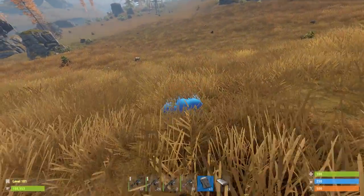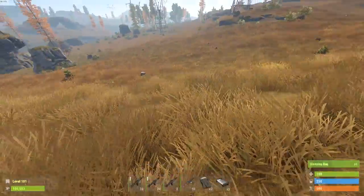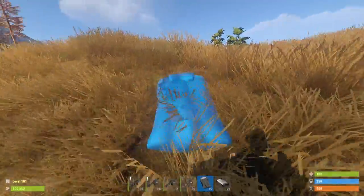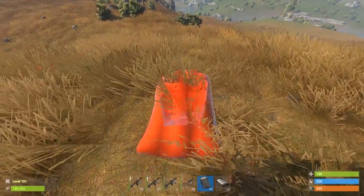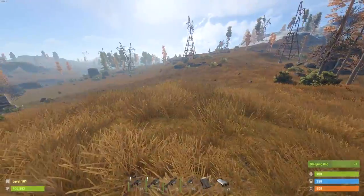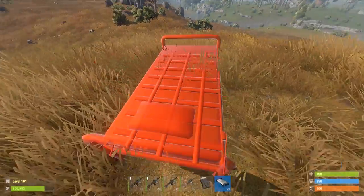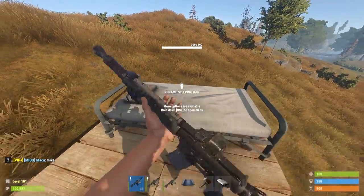Next thing they added this week is they made it so you can now pick up your sleeping bags, which is a feature I was missing a lot but honestly totally forgot about. In Legacy, the previous version of Rust, you could pick up your sleeping bags — but now you can do that again, which is fantastic. You can't pick up beds though, just sleeping bags as a heads up.